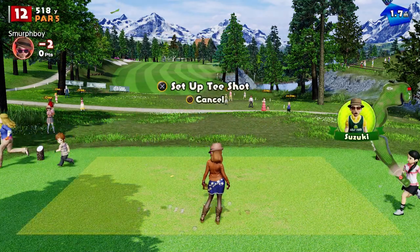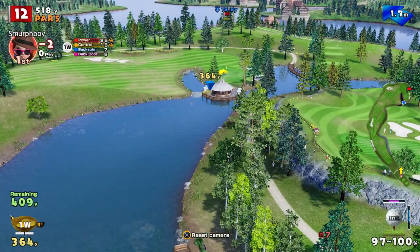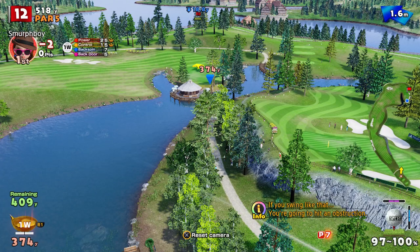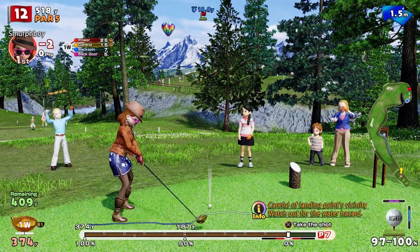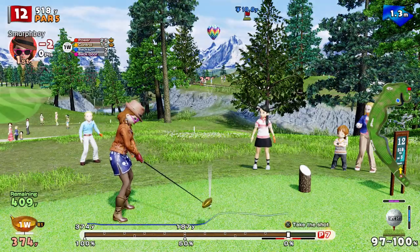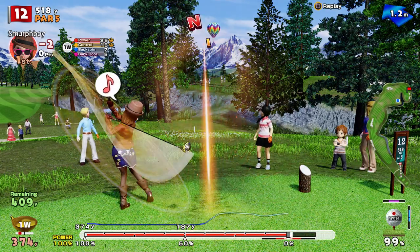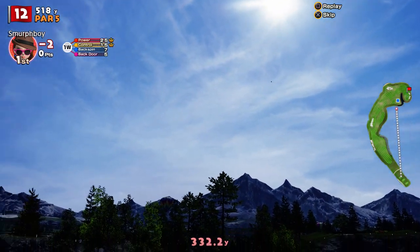Hole 12 is the par five. No chance I think today of a Condor. We've got the clubs, I mean we could have a crack at it. Part of me wants to go for this — I mean, the sensible play... let's not go for the Condor chance. Let's try and get ourselves an eagle.